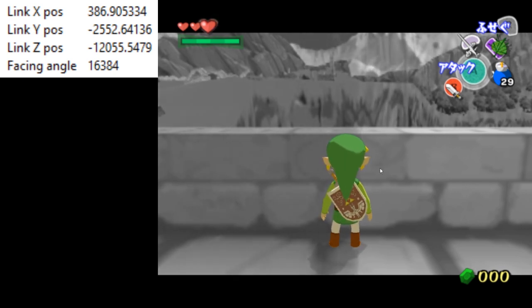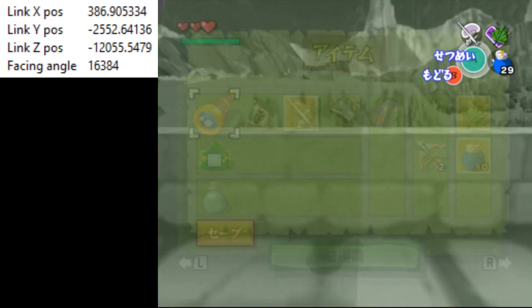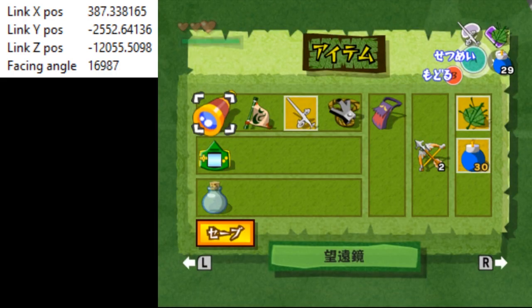From this position, while still holding target, we're going to pause, let go of target, and instead hold up on the control stick and right on the C stick. We want to hold these specific inputs for exactly three frames, so we're essentially going to pause buffer three frames to achieve that. That was one, that was two, and that was three.